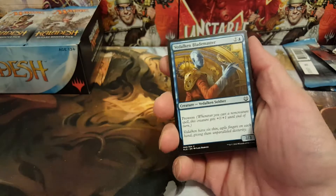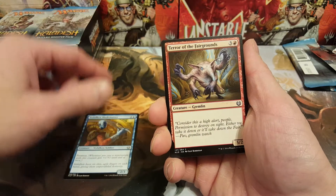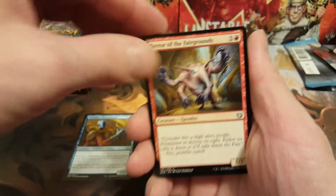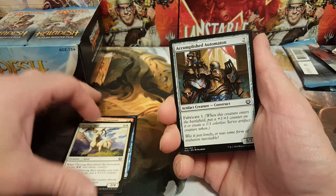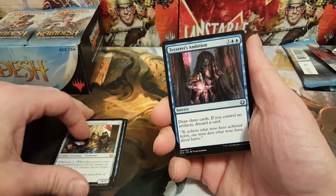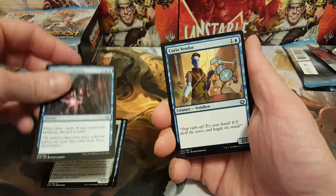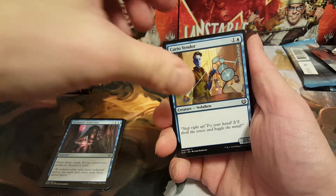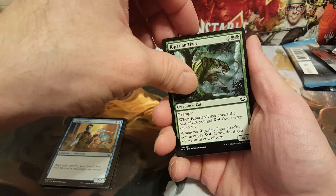Alright, moving right along here — Valduk Blademaster, Terror of the Fairgrounds, that is one pissed off gremlin. Rawr, give me your artifacts! Thriving Ibex — however you say it — Accomplished Automaton, Tezzeret's Ambition, use his bad touch. Dang it, I keep messing that up — Tezzeret's bad touch. Alright, Curio Vendor, two-one, Riparian Tiger.